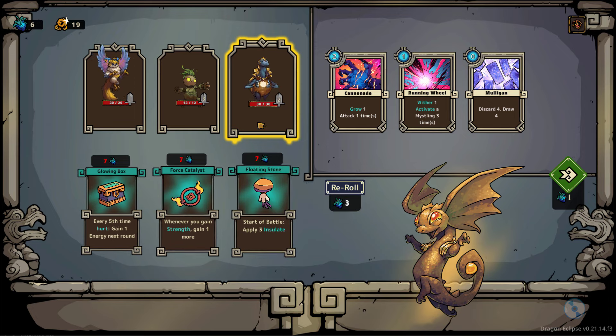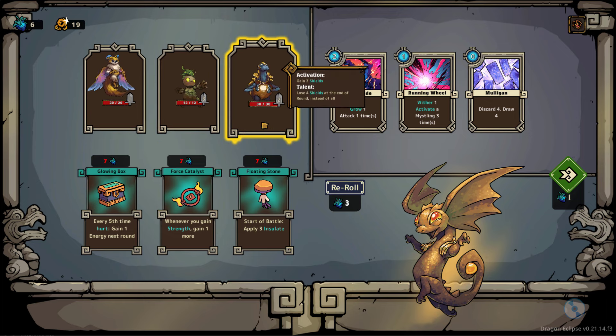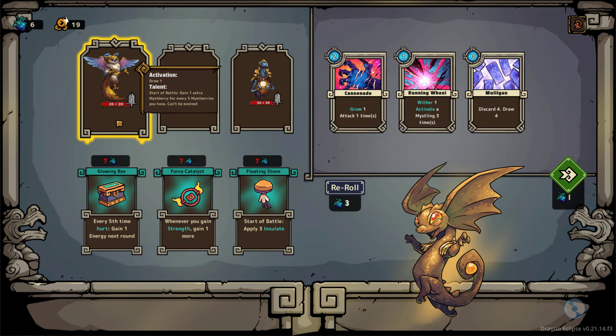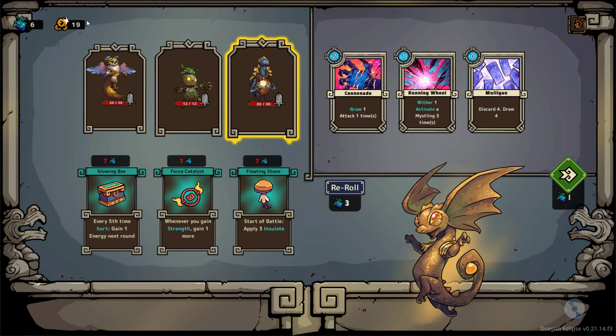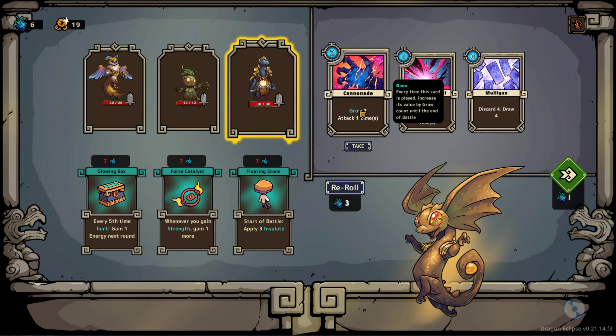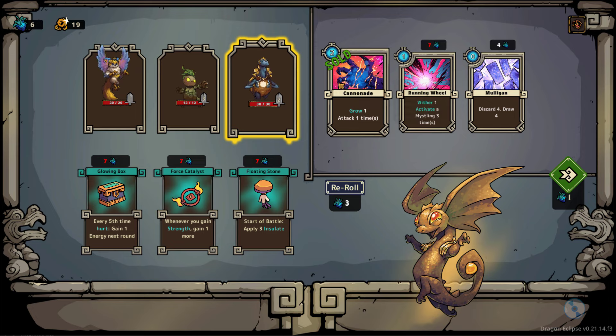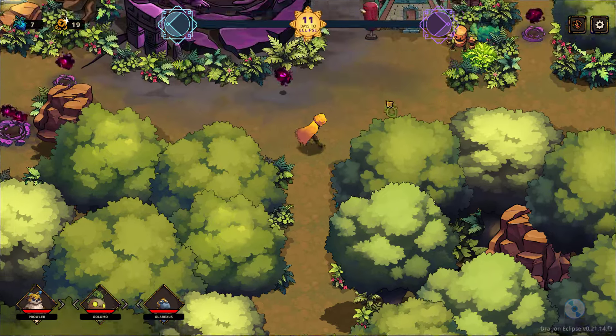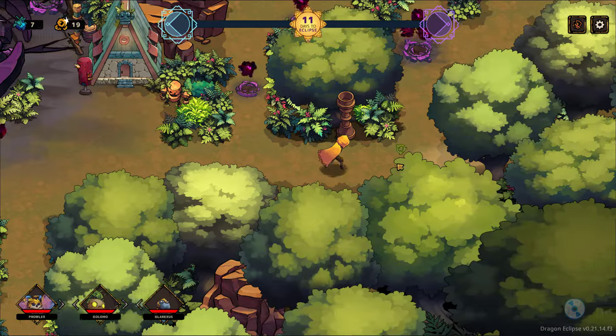We gain Mist Berries and gold. At the end of combat we basically get a shop where we can spend Mist Berries for any of these blessings, which we need to assign to a different character. Each blessing a Mistling has will increase the cost of the next blessing. So you can make someone really powerful, but it will become more and more expensive. However, if you add 4 blessings onto a character, they will evolve and their abilities will become stronger. Because I took the Arcana Default, I get to choose a card for free. I quite like Canonad, because Grow means each time it's played it increases the value — so it becomes twice as good, then 3 times, 4 times, and so on. Each further card costs Mist Berries, so I've gained one more and now we explore a bit more.